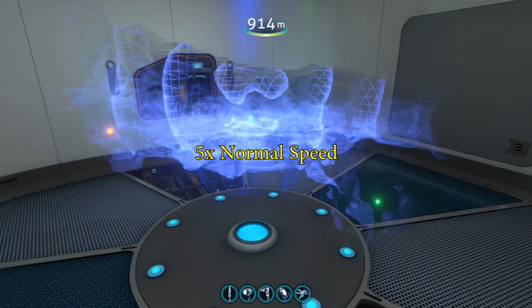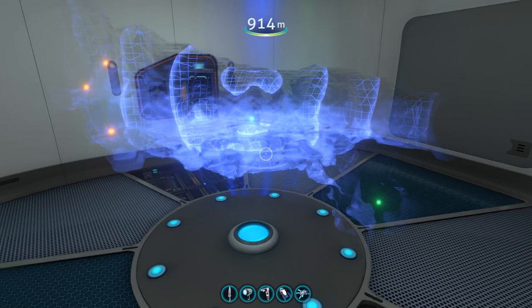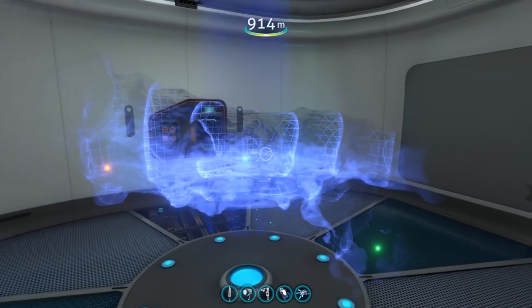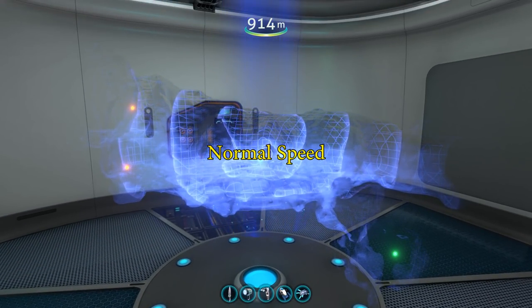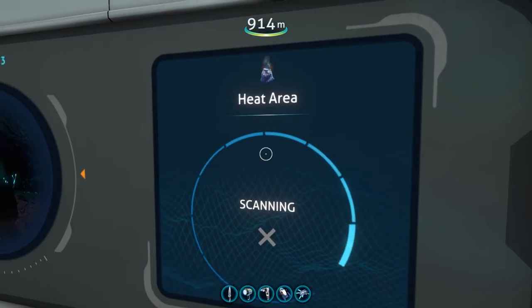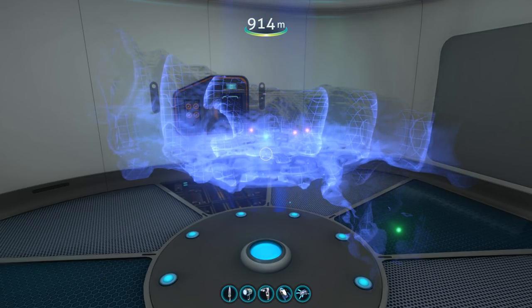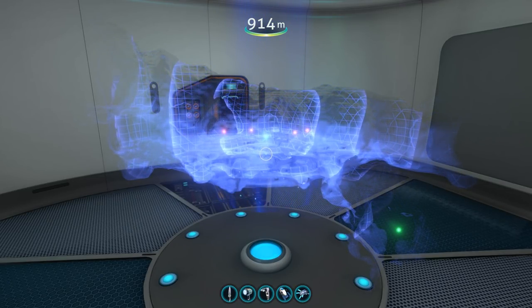Second, we have the scanner room speed upgrade. When you select a resource for the scanner room to search for, it will take around 14 seconds by default to fully scan the area. Adding a scanner room speed upgrade will decrease that time by three seconds for each speed upgrade installed. This means with four speed upgrades it will only take two seconds for a full scan to complete.